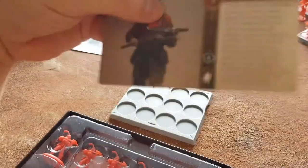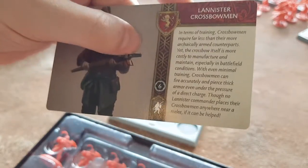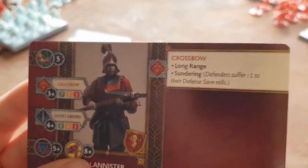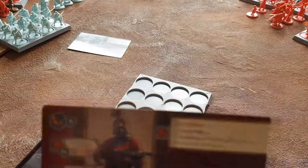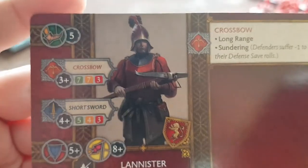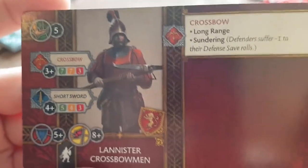I actually haven't looked at it in great detail, but they cost six - which is one more than a set of guards. Movement five, decent three-plus to hit, which is great, and they don't lose attack dice unless they're down to the last one. They do have a short sword. Compared to a Lannister guard unit, this is not bad at all - they're almost like an infantry unit that can shoot.